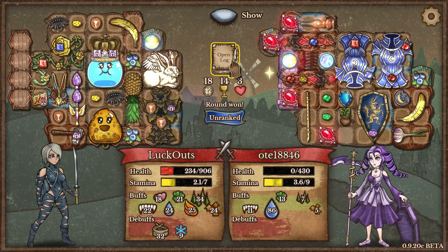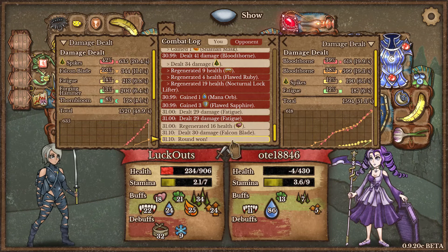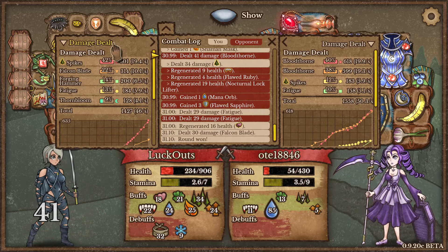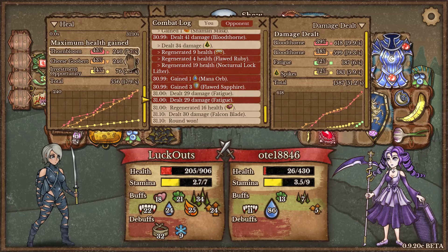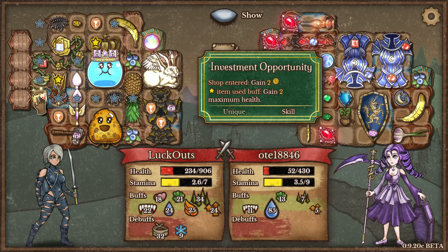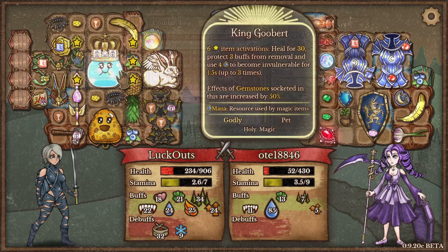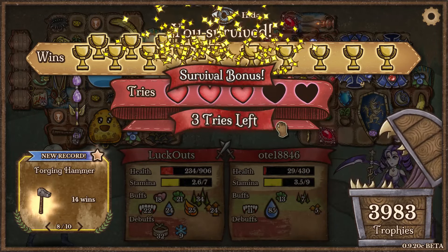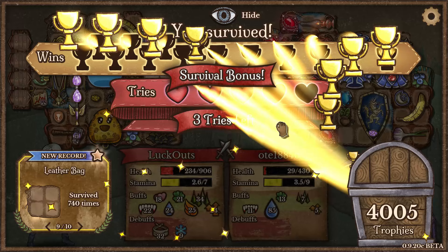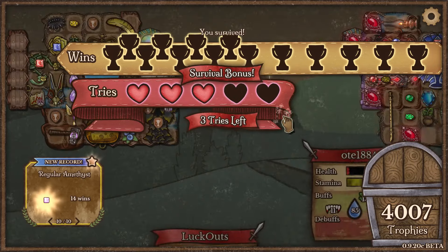Our build came together quite nicely, building across many different angles. We're definitely a scaling build — the longer the fight goes on, the more damage we deal. The problem is we'll begin fighting shielded opponents who eat up our stamina like crazy. Investment Opportunity isn't providing as much max HP as hoped, but it's still giving us two extra gold per round. Anyway, we're going to leave here — thanks for watching! Three lives left, super fun build. Please leave a like, comment, or consider subscribing. Hope to see you next time!